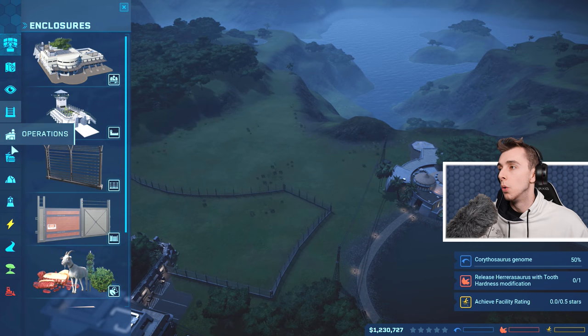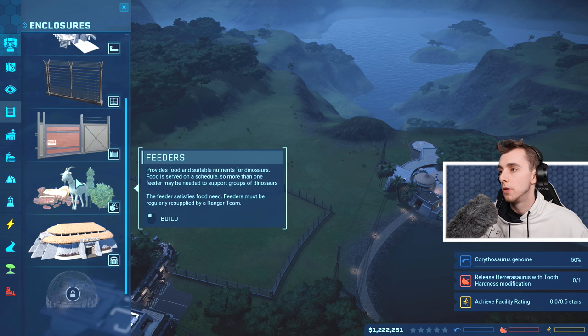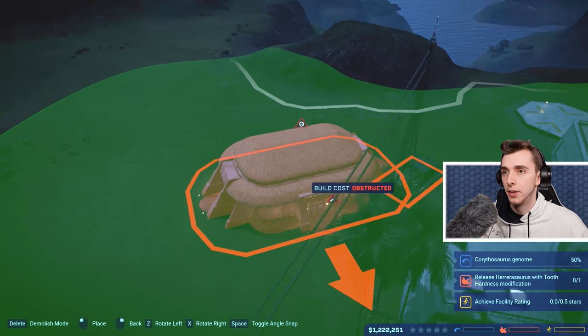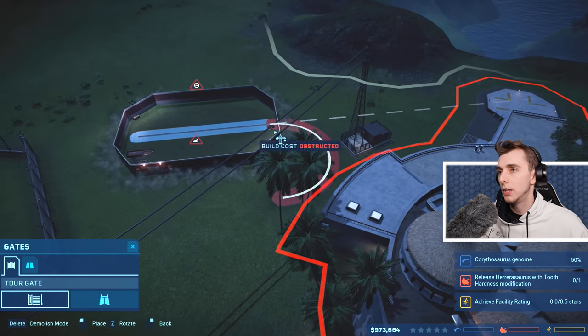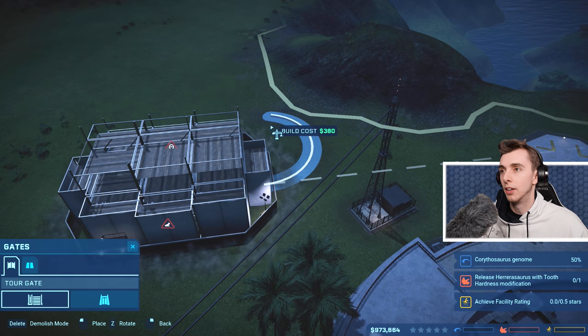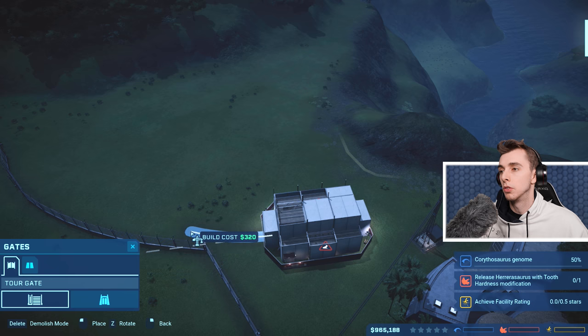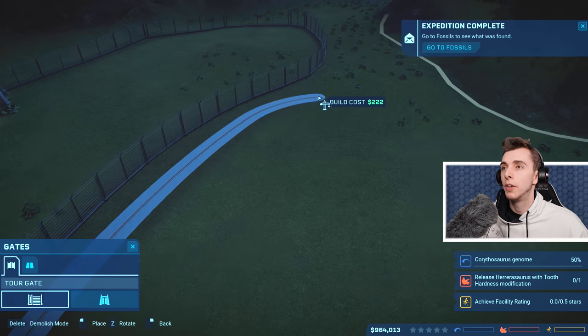So without further ado, we need to first make a way for these guys to see the dinosaurs, and that is — that is a feeder, James. You were so close though. I'm thinking we have it a little bit here — probably like that. Yeah, let's do that. Look at that. Now what I'm going to do is — we're not going to go into the enclosure, we're going to go around the outside of the enclosure.